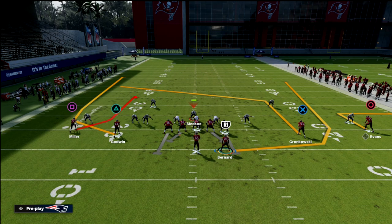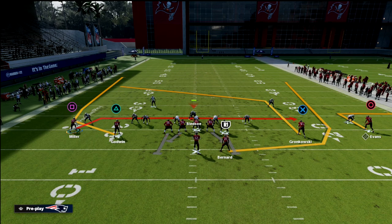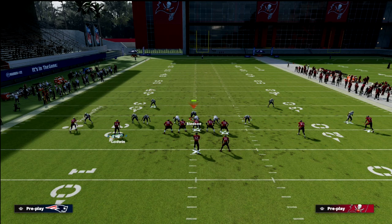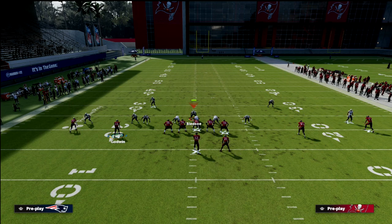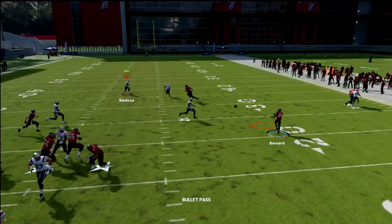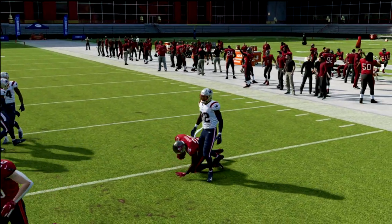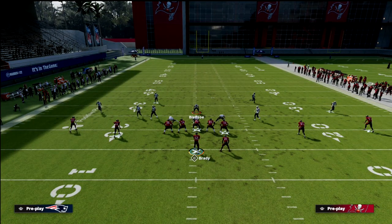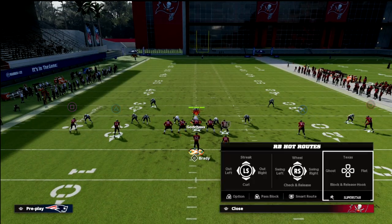I like to bring Scotty Miller on a drag — it looks just like this out of curl wheel. If you want, you can put Godwin on a flat or a hitch and Scotty Miller on a smoke. Against man coverage specifically, if I see man instantly I'm throwing the running back. The running back is going to be open right on cue. What that does is force the user to go guard the running back route — the running back wheel is the best route in Madden this year.